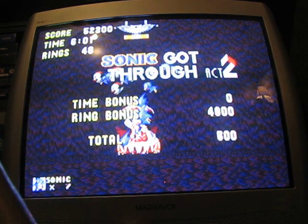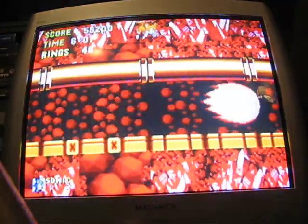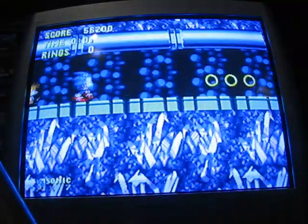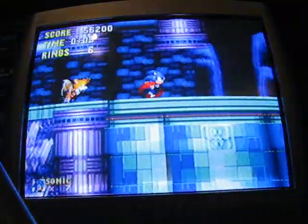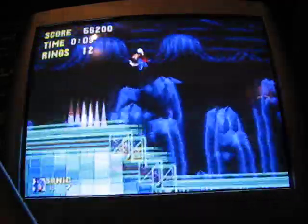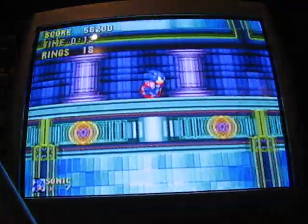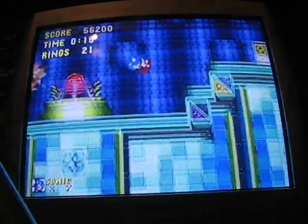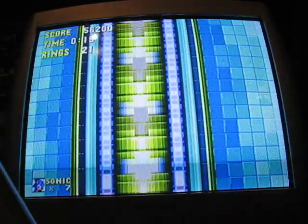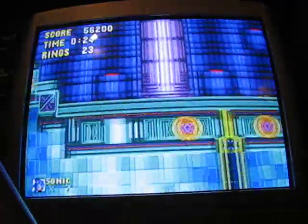Now, let's go jump to the Hidden Palace Zone before the camera cuts off again. This is a really short zone — I should be able to get it done. Up there, if you've got Tails, you can fly and get some items, if you're using a save file with Tails on it. And here's your boss.